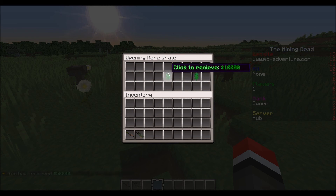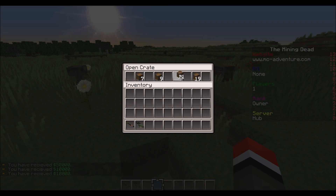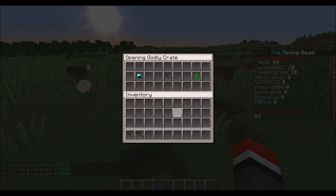Fifty thousand, ten thousand, and ten thousand. And then there's godly crates — I found unlimited money in all of these ones, just spamming it.